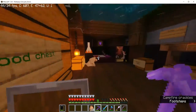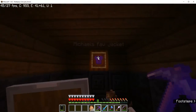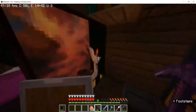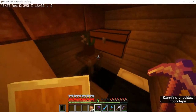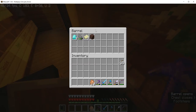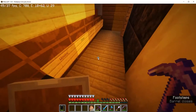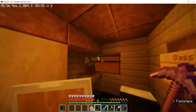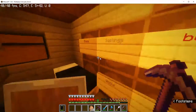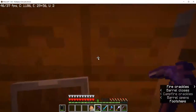Let's go down here. This is where we sleep — this is the first thing I made on the server. This is kind of like another room; this is where all the eggs go. This is my hidden chest — see, it's not that hidden. This is our storage; it's not the best but it works.